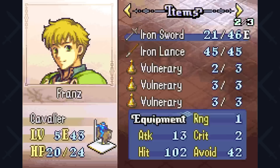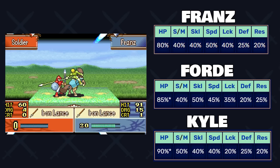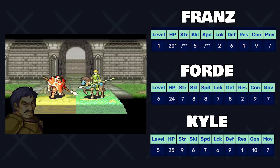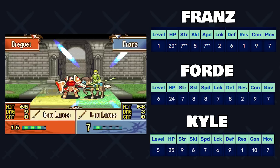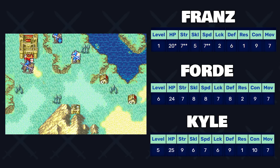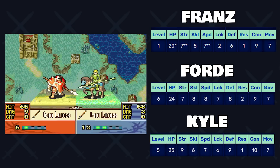Something that makes this character stand out is when you compare him to his counterparts in the game — both Kyle and Ford. Their growth rates are quite equivalent: Ford excelling in skill, Franz excelling in speed, Kyle excelling in strength. But this is more to do with base stats. Franz begins the game at level 1, whilst Ford and Kyle begin at level 6 and 5 respectively. Yet comparing their starting stats side by side, Franz's bases aren't that much lower. He has 7 strength — the exact same as Ford — and the same base speed as Kyle with 7.